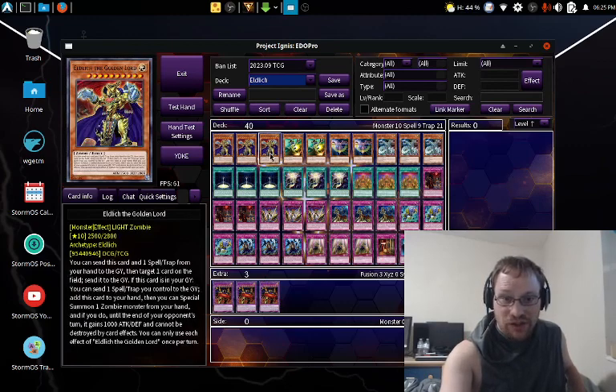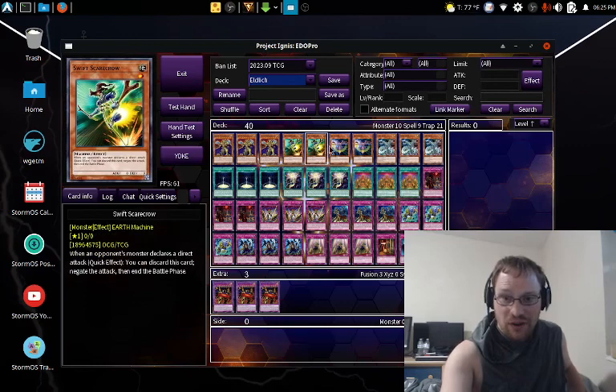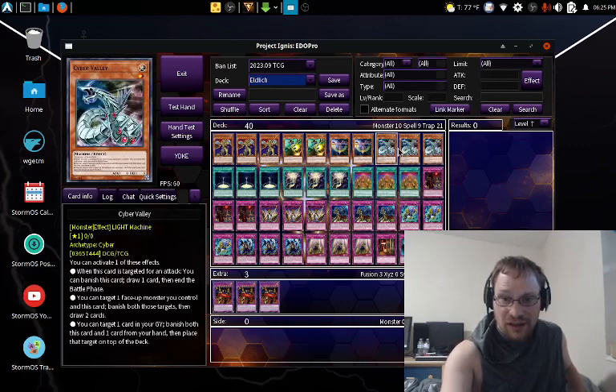Three Eldlitch the Golden Lord, two Swift Scarecrow, two Battle Feeder, three Cyber Valleys, and two Round of the Monsters.